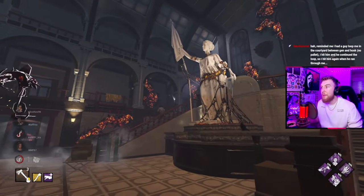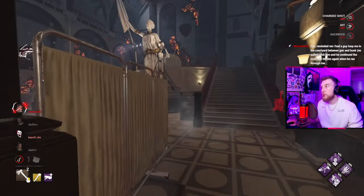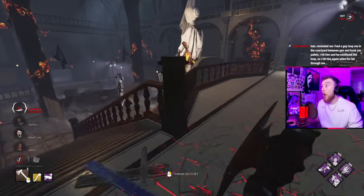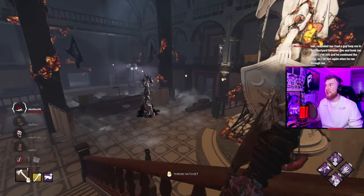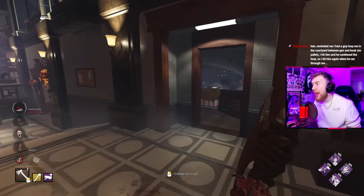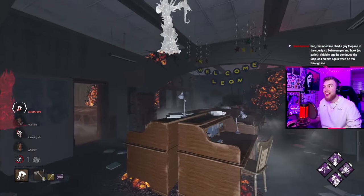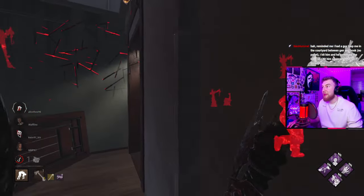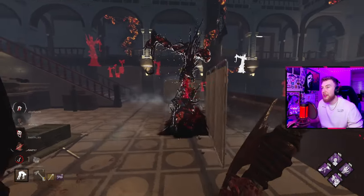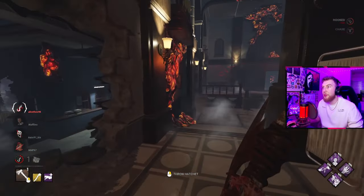There is zero gen pressure right now. Oh my god, that was vile - I hit him there! That is disgusting. I have not seen that before, that is nuts. I'll take a 3-kill-1-escape while I'm at it as well. I think we've won the game honestly - you're death hook, that's so good.